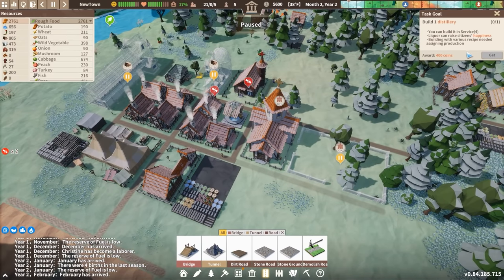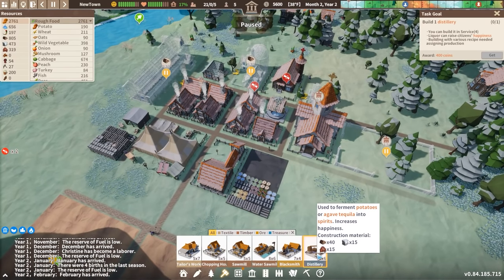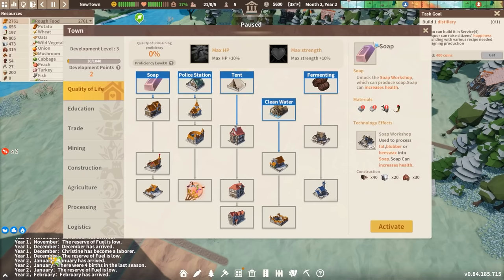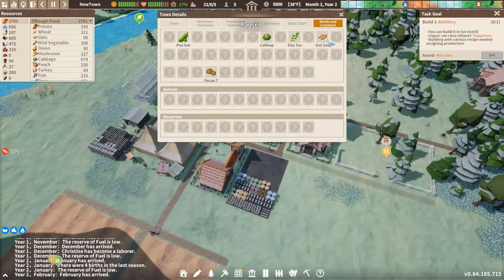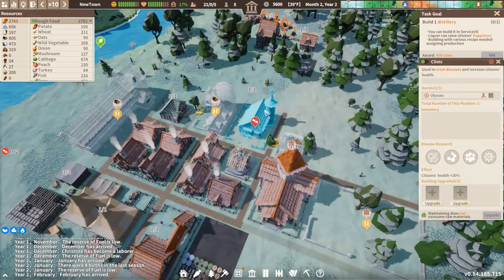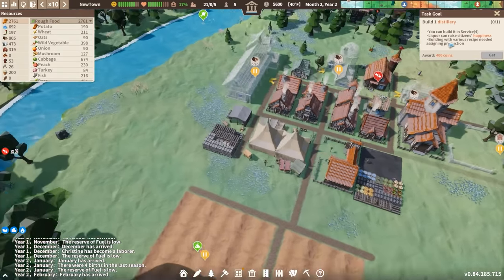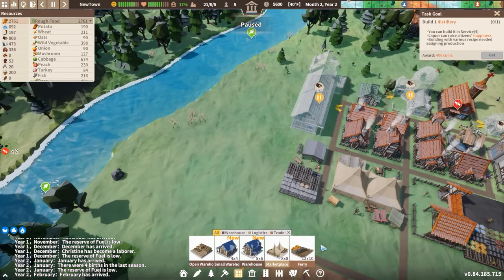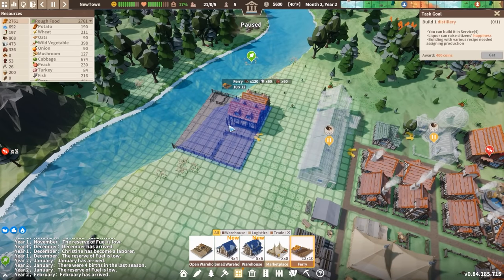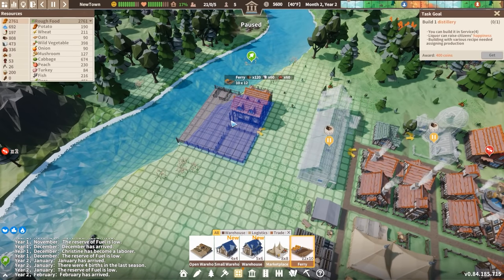Build a clinic — done. A distillery is something I don't think that I need right now. A distillery is going to create spirits using either potatoes or agave tequila. I don't believe that I have either of those, so we could place down a distillery but it's kind of useless to me. We should probably go ahead and set up a ferry because it would be nice to be able to start trading away some of our excess goods if we have any.